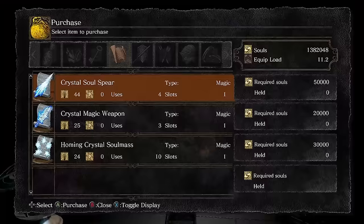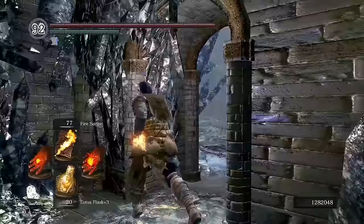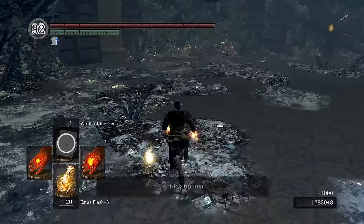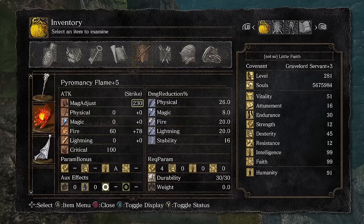Now that all the conditions have been met, Logan has now gone insane in the location where he'd normally meet Seath for the first time. With a quick Wrath of the Gods, we now have perhaps the most interesting upgrade in a spell swap no-faith miracle run: the Tin Crystallization Catalyst. Without getting too much into the math, this scales to the highest magic adjust stat in the game at 315. For reference, the fully upgraded Pyro Glove we've been using so far has 230, and the Darkmoon Talisman you'd normally use scales up to 240.